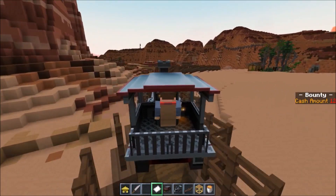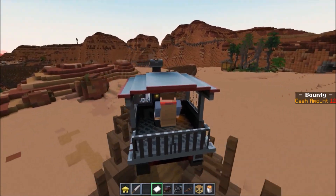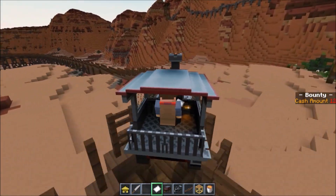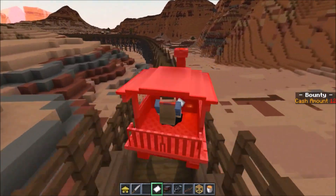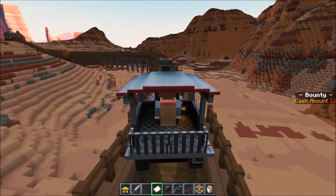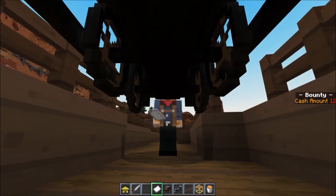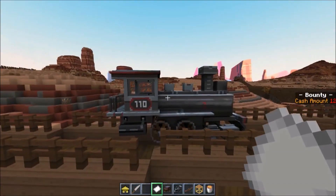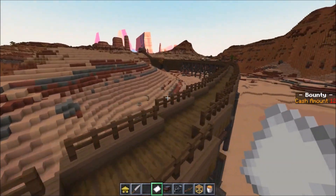Let's just take this train over to another part of town. Actually, I just want to show you how cool the train is. I'm not suggesting we add trains — it's just that this map has trains and it's just so cool. Look at this thing. Isn't that awesome.